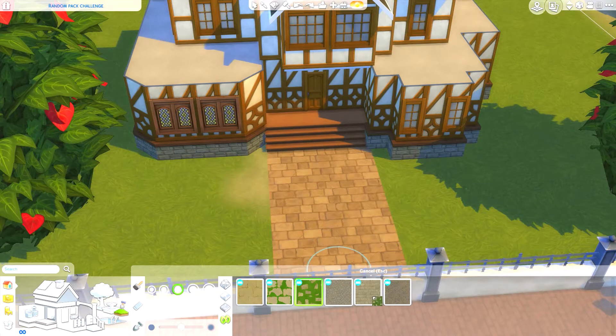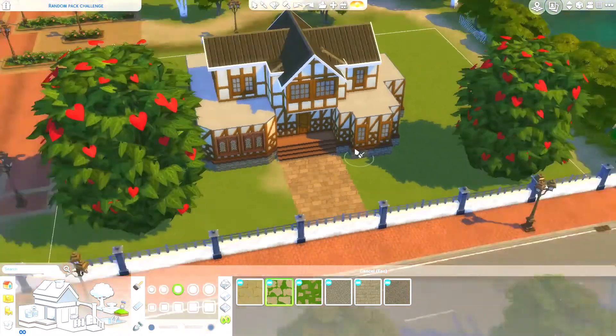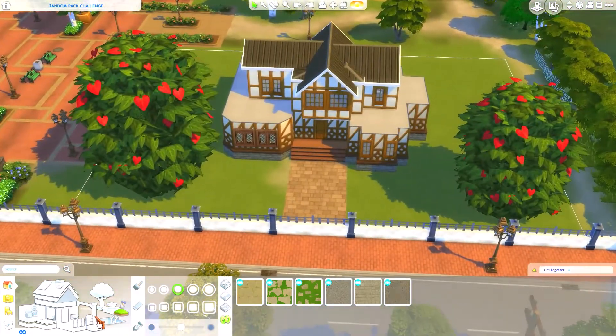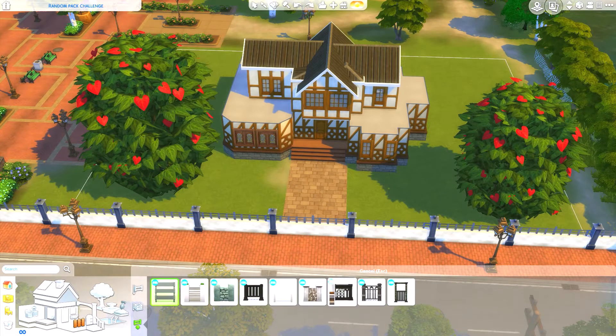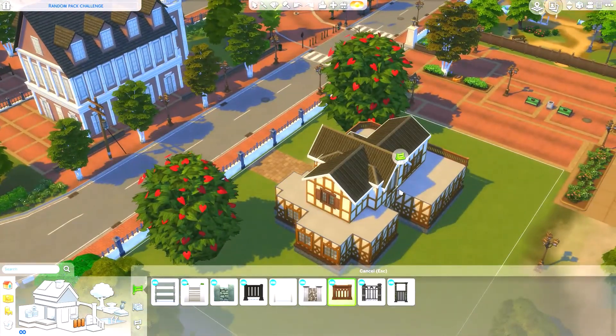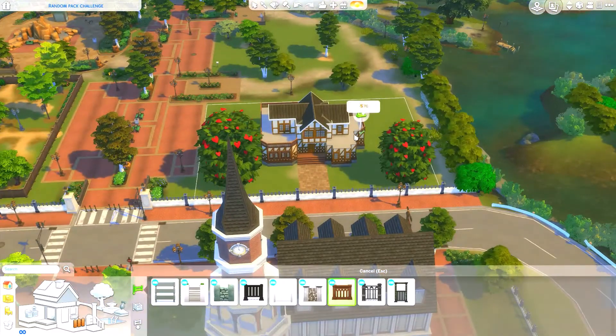I tried some terrain paint but it doesn't look how I wanted — everything seems too light. I'm going to add a little fencing to make it more interesting. The fencing kind of blends in, which makes sense since it's all from the same pack. The challenge is really hard because you've only got a certain amount of items to choose from.